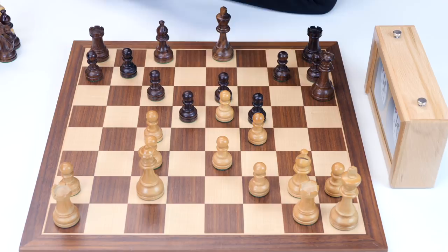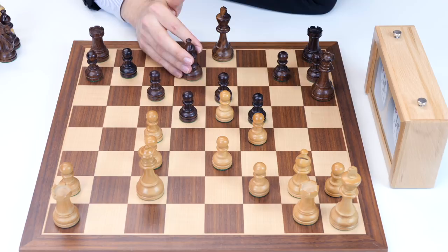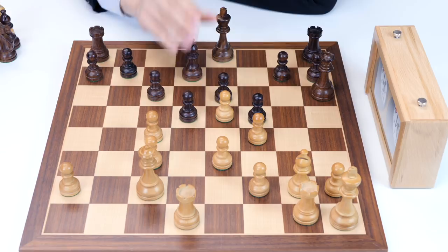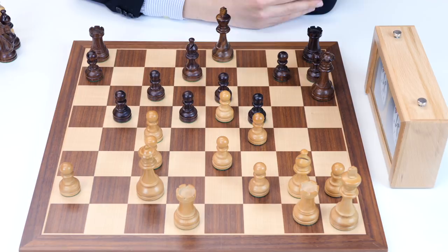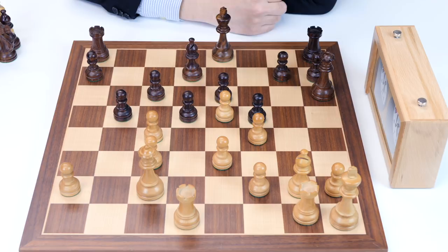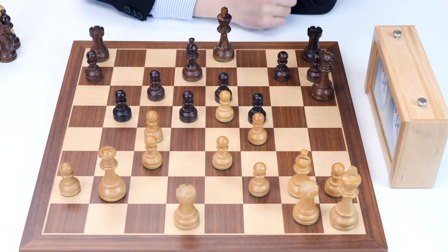The game continued with bishop d7. It's very hard to imagine a nice square for this bishop. Bishop d7, rook d1 — a nice move, x-raying on d7. And now b5 — this is of course a very dubious move, but it was the 1920s and masters played that way. Maybe castling is still a better idea.